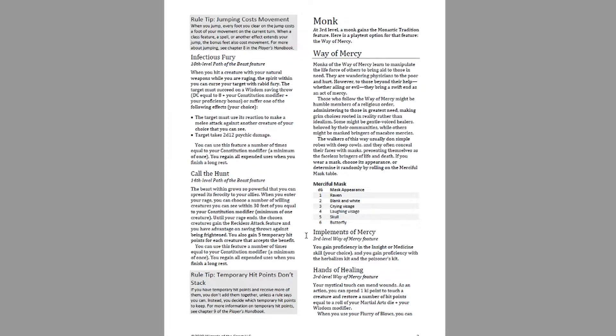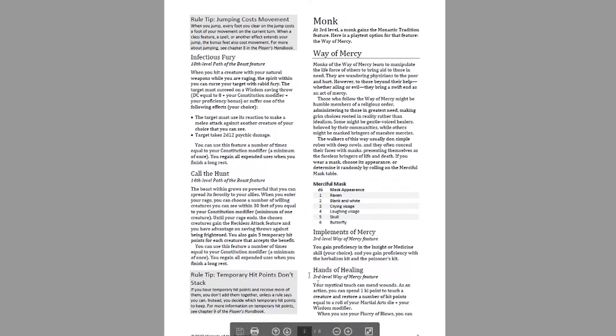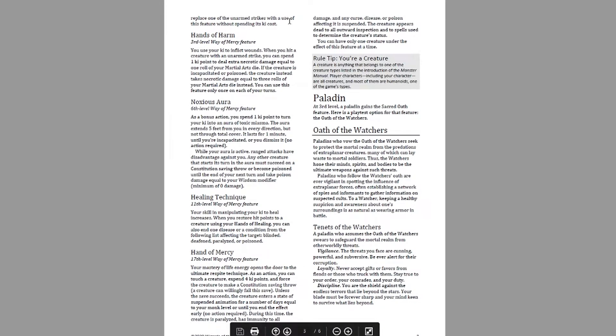Also at third level, you get Hands of Healing. Your mystical touch can mend wounds — as an action you can spend one ki point to touch a creature and restore hit points equal to a roll of your Martial Arts die plus your Wisdom modifier. Also, when you use Flurry of Blows, you can replace one of the unarmed strikes with a use of this feature without spending its ki cost.